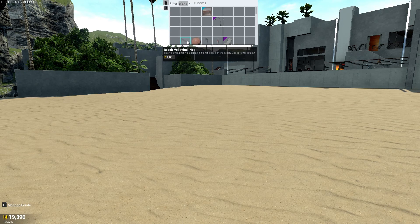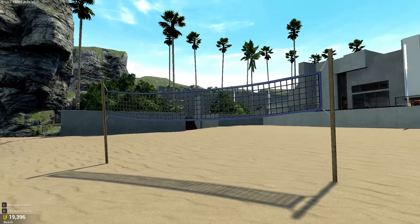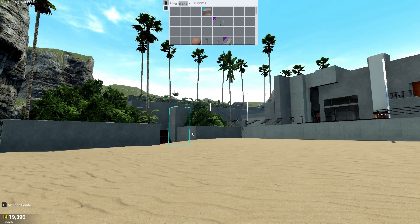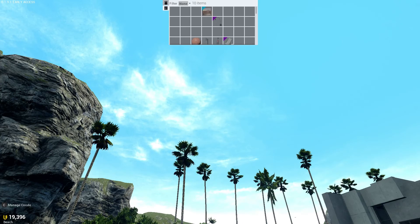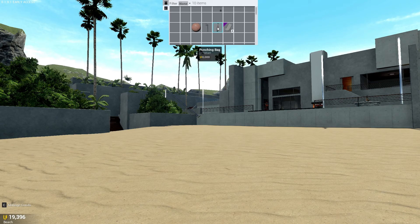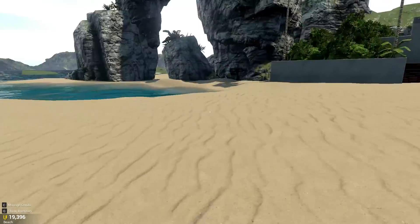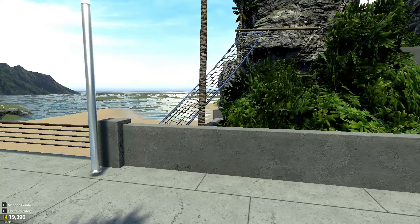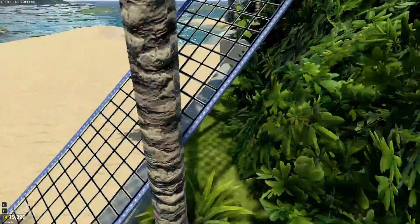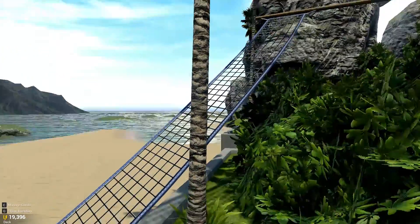First and foremost we got the beach volleyball net, which I guess I'm just going to place right here because I forgot the controls. We got a beach volleyball net, I have the basketball hoop, I have a punching bag, I got some beach chairs just for scenery. I'm going to relearn some controls here and we're going to place some beach volleyball. I was looking at my inventory trying to find the net, and yep, here it is. This could be an interesting way to play the game — I might have just invented a whole new sport. Finally ready.